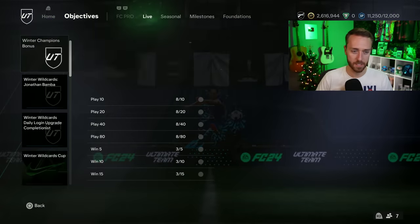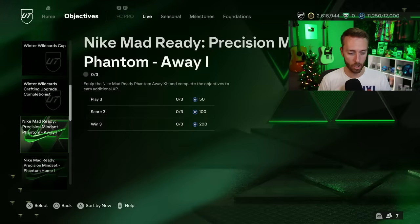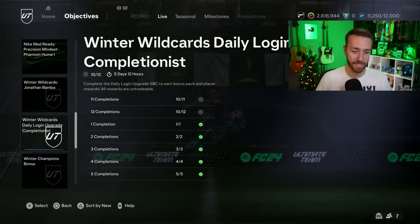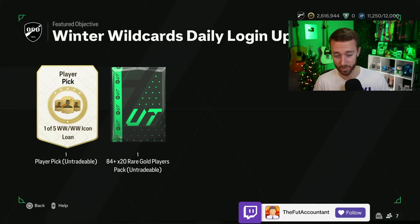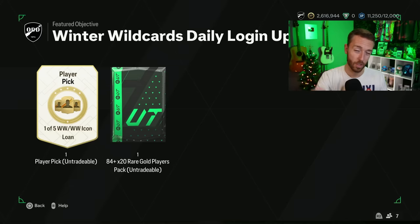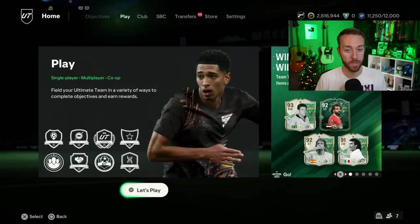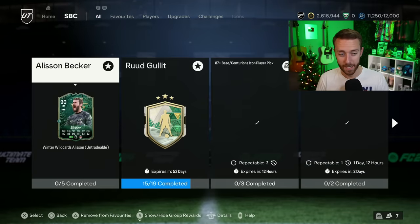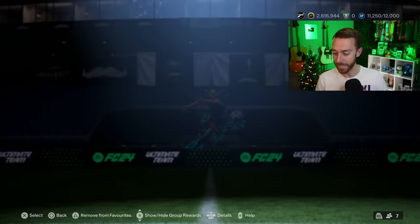In objectives, we're all getting an 80 plus times 10 today. We're two days away from finishing the daily login completionist — today is a Winter Wildcards loan and an 80 times 10, and then tomorrow Monday we'll finish it off with an 84 times 20. Everybody gets an 84 times 20, which is another reason I think fodder could go up since these are untradeable and that's going to make people want to go do SBCs. Hopefully that 84 times 20 gets my Hulk done.